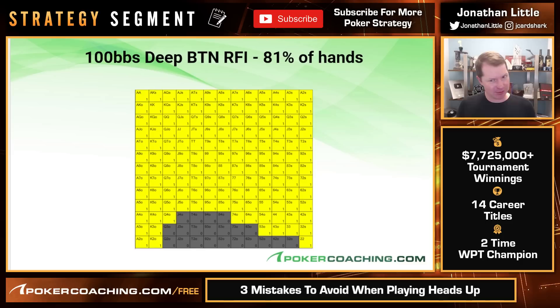I realize it may feel uncomfortable to play queen-four and ten-five offsuit, but these hands are profitable when you are in position against a random hand. You get to play a lot of hands when you are in position. I want to make it clear: you're raising to two and a half big blinds with all these hands. You are not limping with any of them. Just raise all these hands and you will be fine.